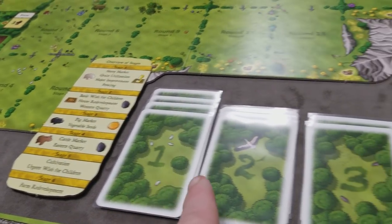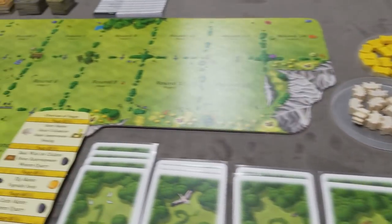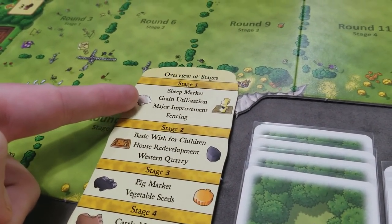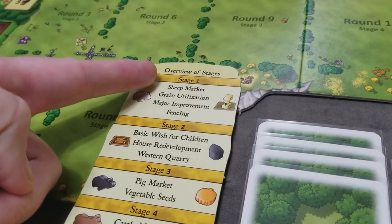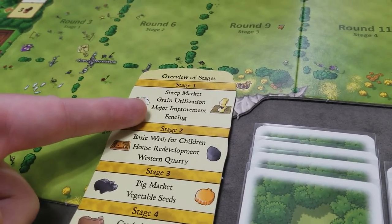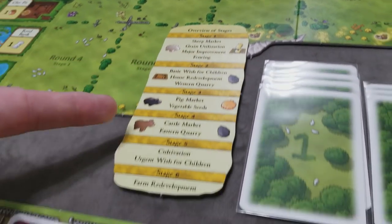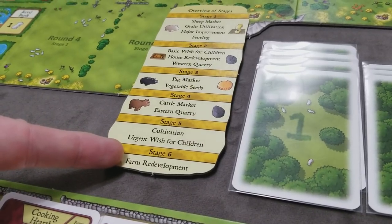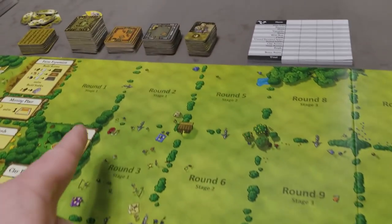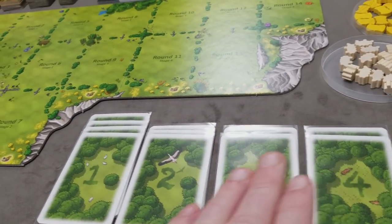Separate and shuffle all the stage cards. There are six stages, and the player aid shows the potential order of what could come up in each stage. For example, in stage one we know there's the sheet market, grain utilization, major improvement, and fencing actions, but because they're shuffled we don't know the exact order. The final stage always ends with the farm redevelopment.